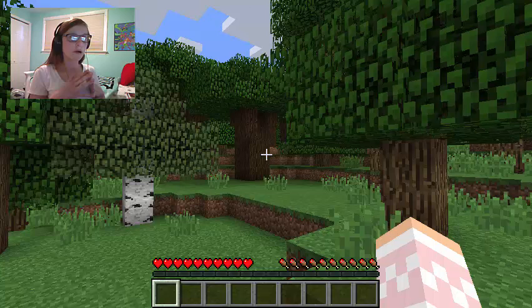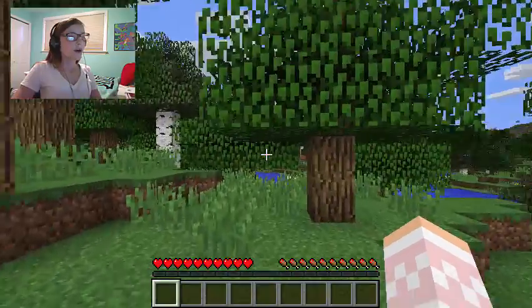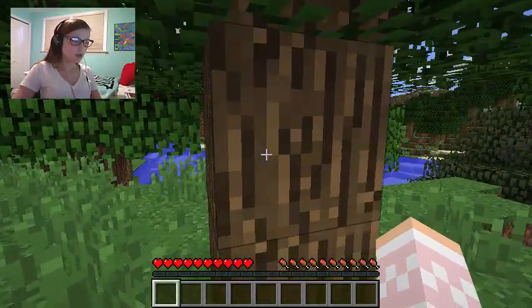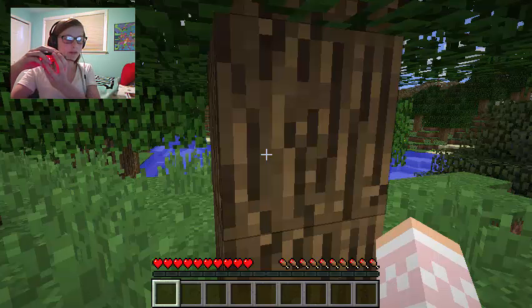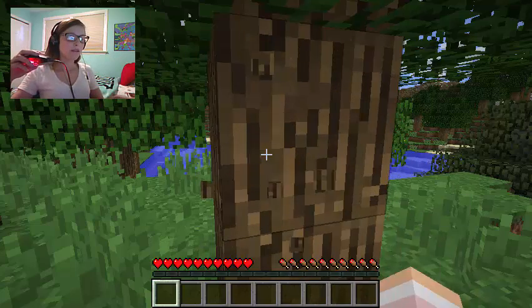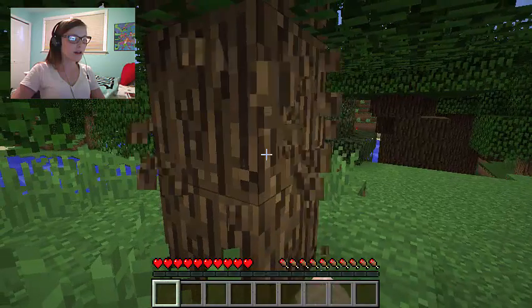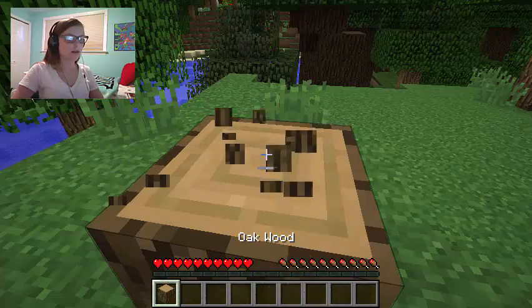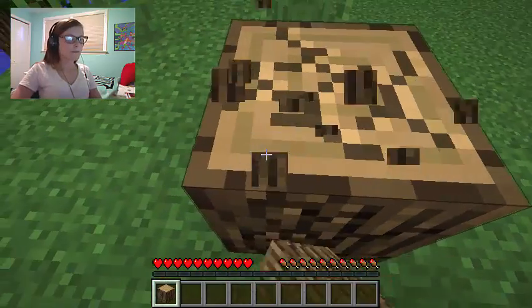Say you're just starting and you don't know what these achievements are — what am I going to do? Or you're just in a regular world and you think, maybe I should look that up on YouTube. Well, some of you might know already, you can break wood. You can hold left click to start breaking the wood, and release when the block is broken. I'm having a little block lag right now — block lag is really extremely annoying. You just have to break the block like 700 times.